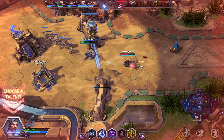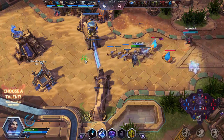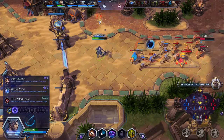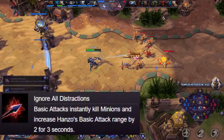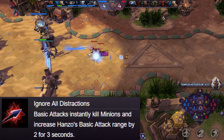That was just a matter of being inexperienced with the hero. I didn't die — yeah, I didn't die. I do need to pick a talent. I think we just go ahead and do it. We've got to ignore all the distractions — it does instantly kill the minions, so that's good. But I feel like the explosion would probably be better.